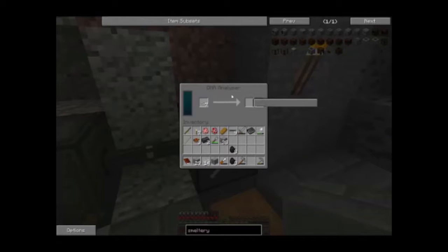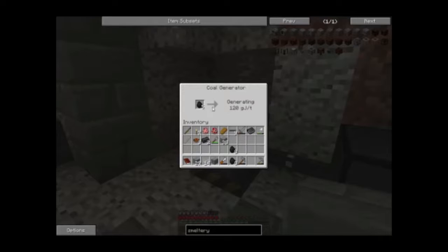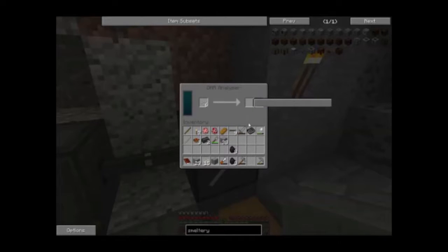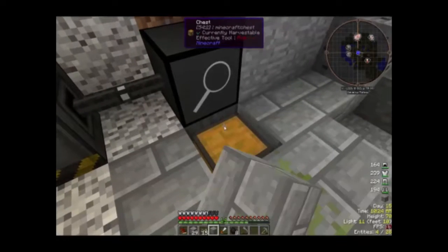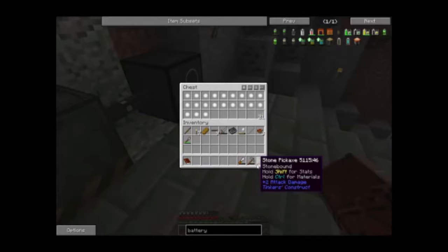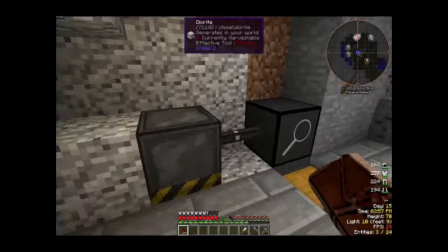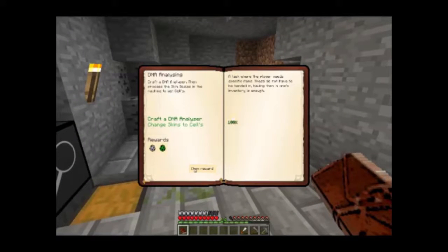I have no clue what's actually going on here - it happens whenever I let the power run out and this thing just chews through coal like nothing. I need some sort of battery. I've managed to finish that analysis but this thing really chews through coal and acts weird, so I'm not too sure how much I'll be using it.